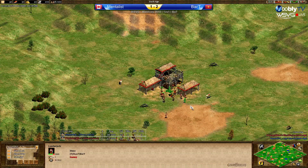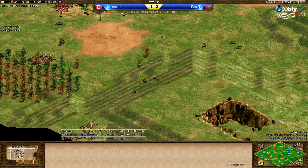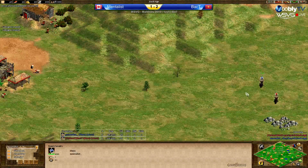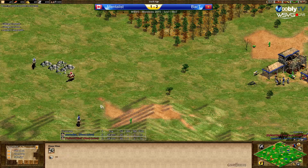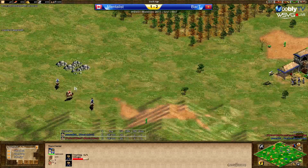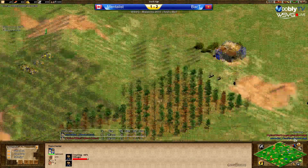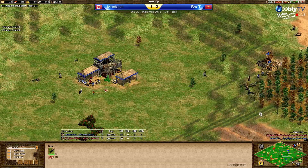Baptiste needs to use these vills under his TC, going to send them on food, probably going to lure a second boar soon. He does have a lot of deer — double deer patch, two sets of three. They're seeing each other's scouts. Mentalist is going to group his scouts together now — could catch out Baptiste's scout, but no, he's not going to. Some nice deer in the mill for Mentalist.